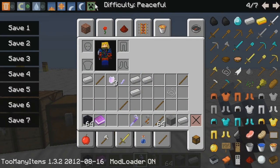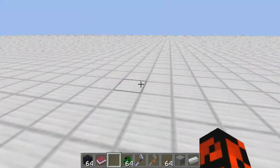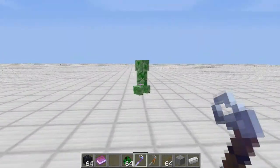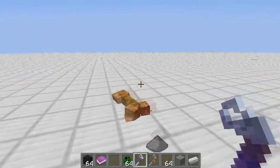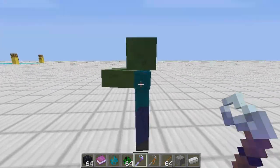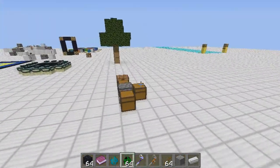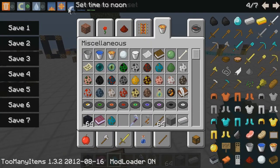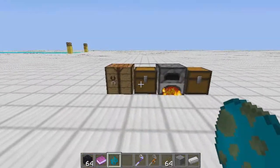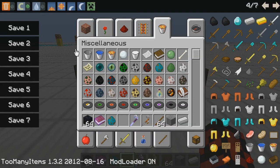I'll spawn a creeper to test the Spirit Tomahawk — two hits, wow! I also tried it on a zombie, which is normally tougher, and that was also two hits. It's really strong. So I think that is all for the Spirit Tomahawk.